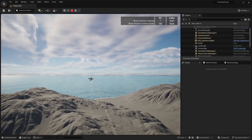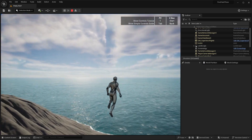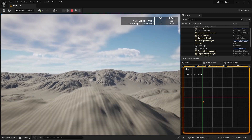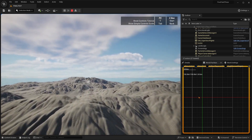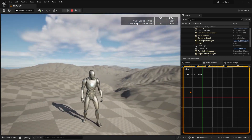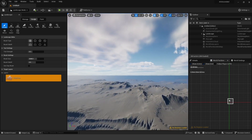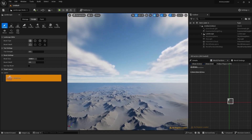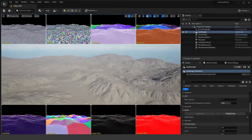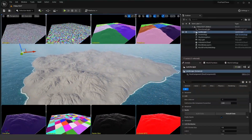Unreal Engine 5.3 is all about elevating your world-building game. You can now enable Nanite on Landscape Actors, aligning it with regular landscape rendering. Nanite landscape meshes are rebuilt in the background to ensure a seamless user workflow while boosting runtime performance through GPU culling, automatic geometry streaming, and LODs. Additionally, Unreal Engine 5.3 introduces support for large landscape import and export operations, with the process revamped to handle massive landscapes and resolutions effectively, thanks to the power of World Partition.